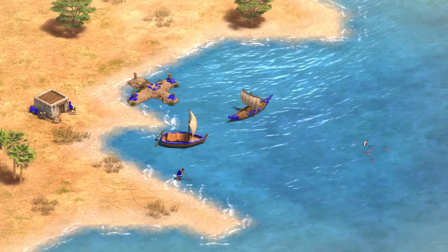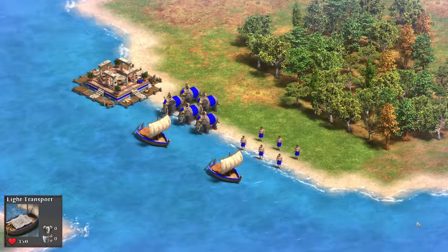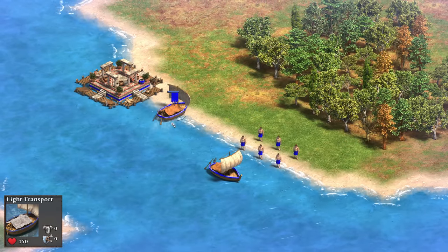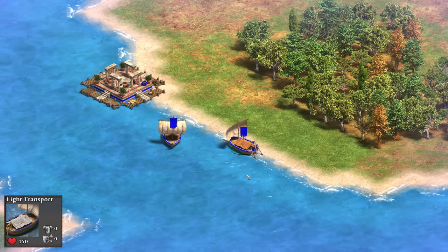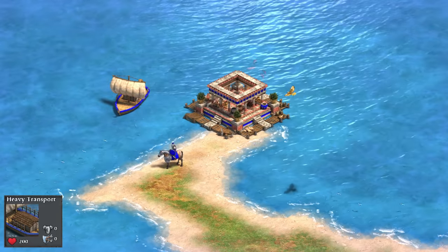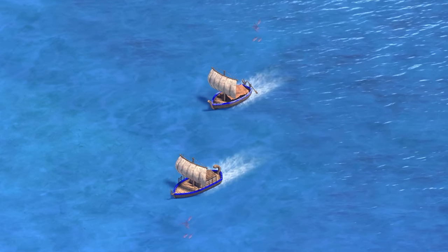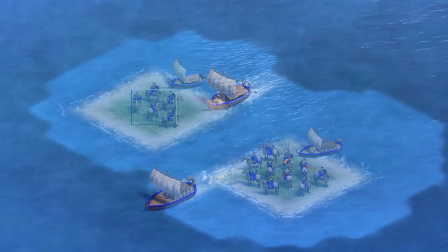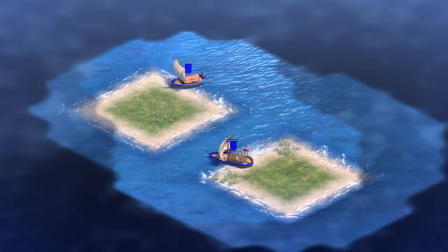In the Tool Age, you get access to two more units: the light transports and the scout ships. Light transports can only carry five units — and yes, this means it can fit five elephants but not six villagers, as per typical AoE logic. You can upgrade these to heavy transports all the way in the Iron Age for a cheap cost, and it's worth it as heavy transports are faster, tankier, and carry double the units at 10 per boat. I'll get into the scout ships later in the combat section.